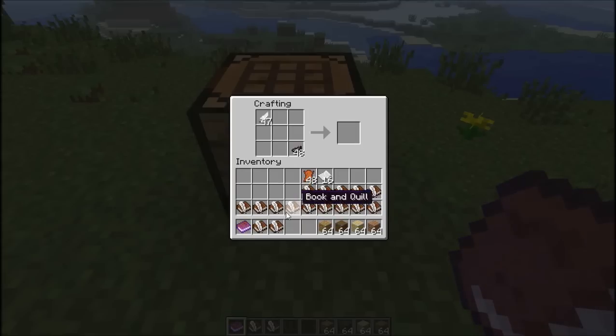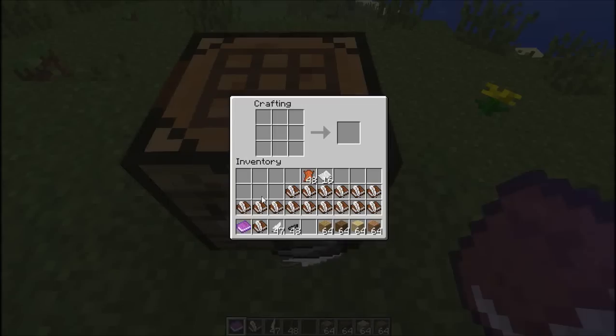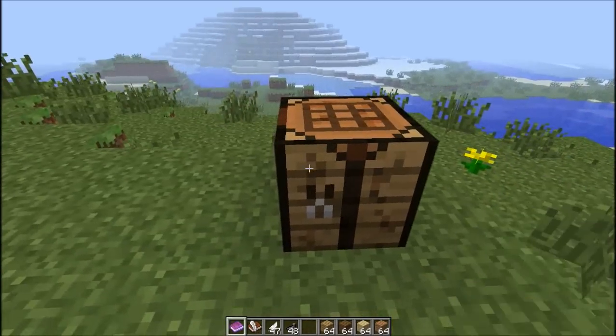So I've got one here. I like the book and quill, but the problem is that now you need leather, so it's quite hard to make bookshelves and things. And also because I named this '12w17a' and it's like 'by personal alb', that's what it's called - so it's 12w17a. That's pretty cool - you can like make sort of a diary entry.